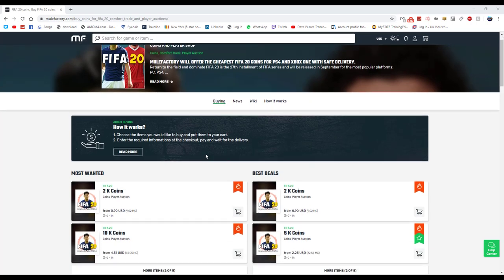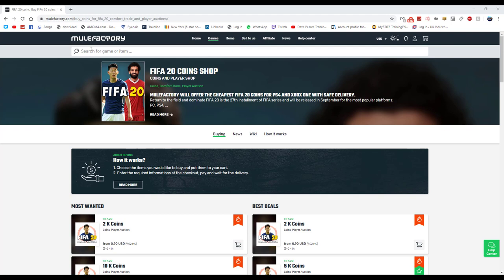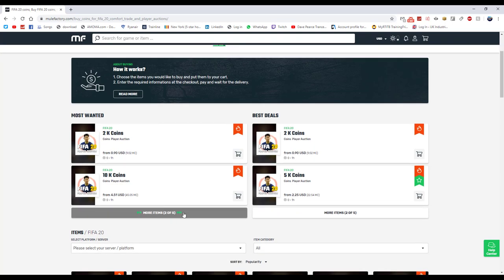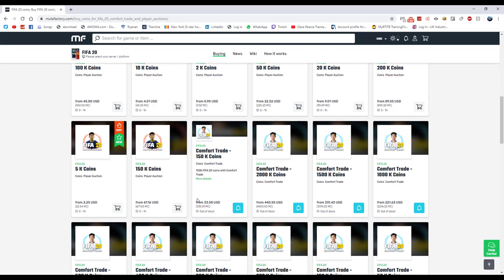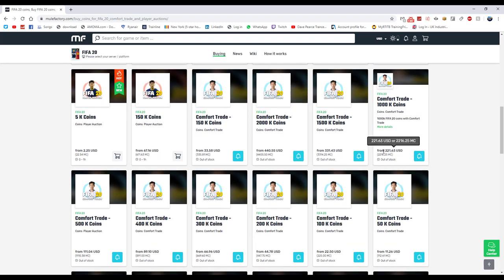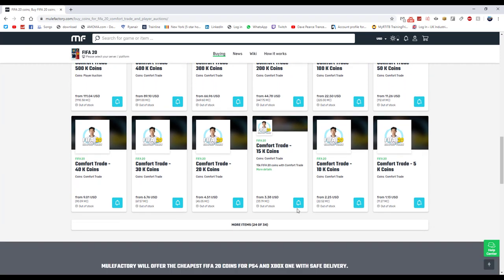For any cheap points, FIFA coins, any games, anything you need, go check out MuleFactory.com — the link is down below in the description. Use code 'Owen FIFA' at checkout. They sell loads of different coins ranging from 2k up to 150k or more. Prices are quite high right now due to FIFA just coming out, but make sure you check them out and use 'Owen FIFA' for a discount.